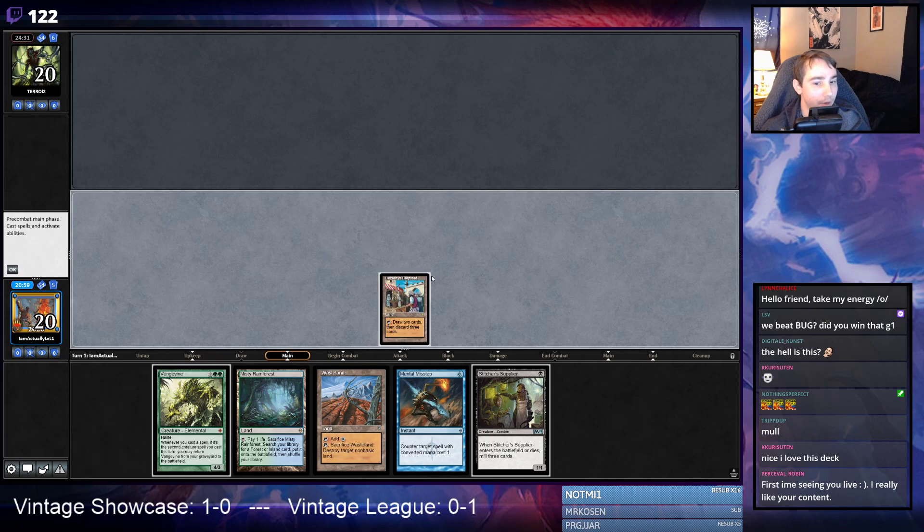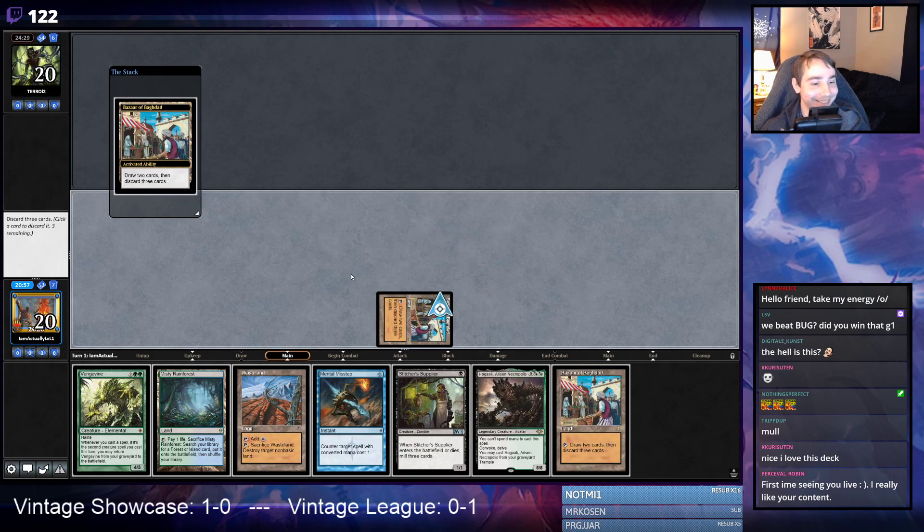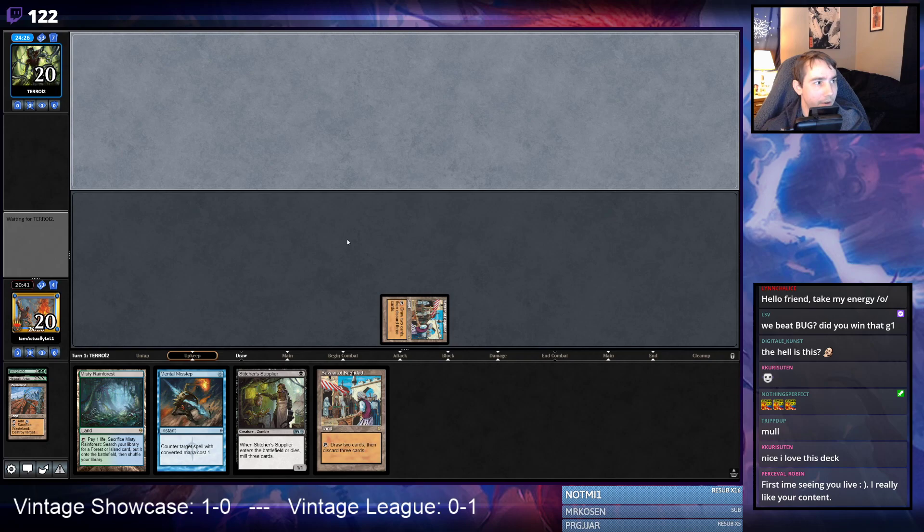Bazaar, Vengevine, Hogaak — I'm going to hold the second Bazaar just in case I get Wastelanded, because I can't play through Wasteland very well here. I'd rather have the ability to have a second Bazaar or a Stitcher Supplier on turn two. Terror has been known to Wasteland before. Let's see if they have a Wasteland — no Wasteland, very nice.